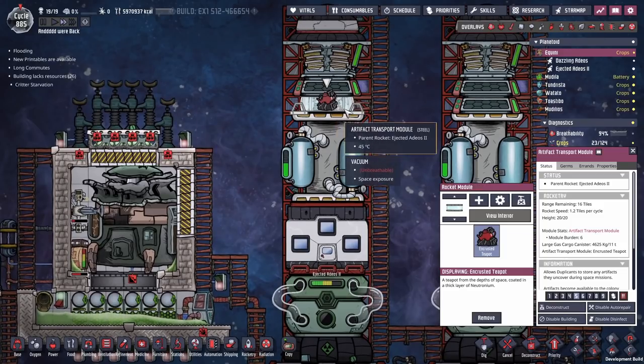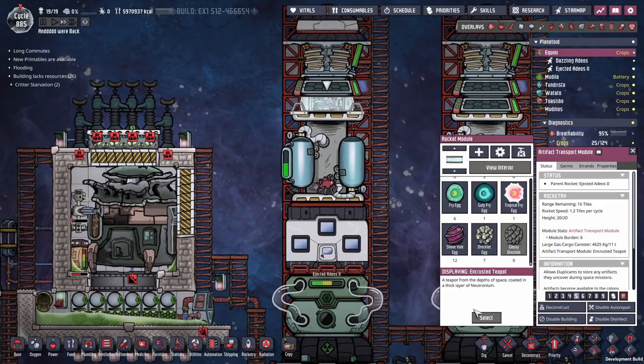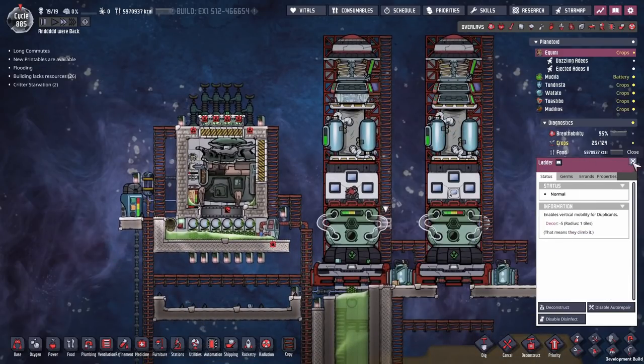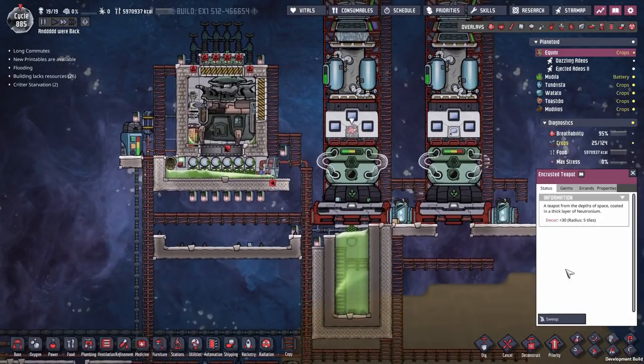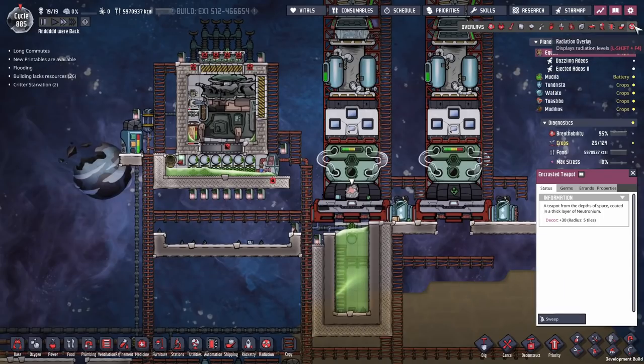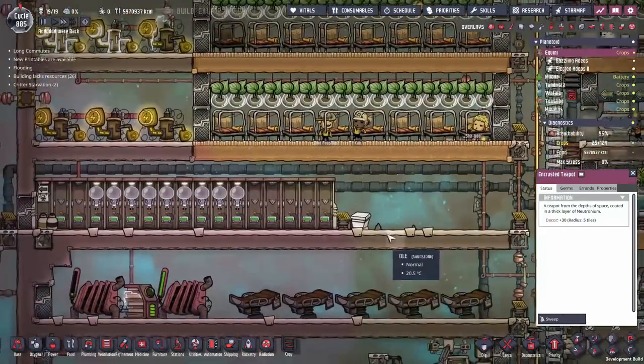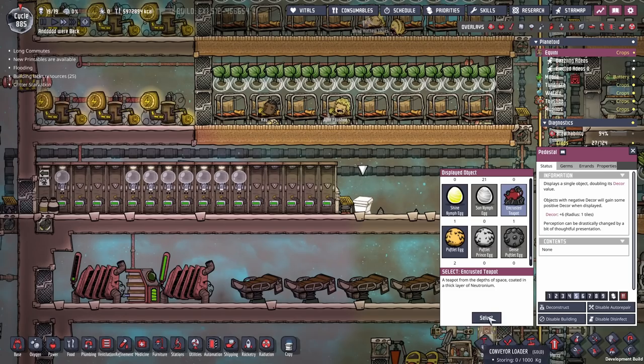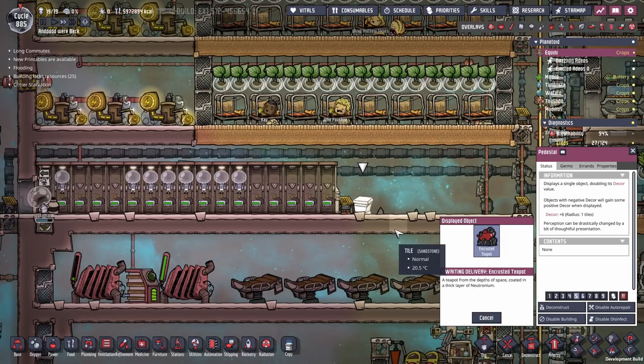Our artifact is back and somehow we have to get out of there. You just drop them out. Down here I've set up a pedestal — I want everyone to be able to admire the teapot on the way out. There we go — we'll select the encrusted teapot.